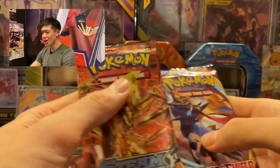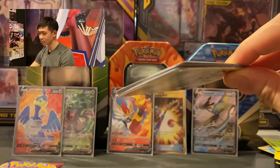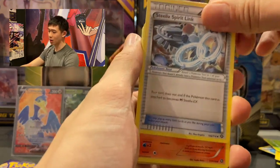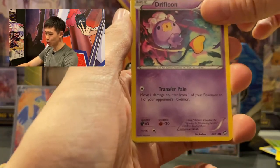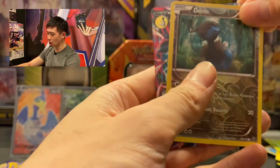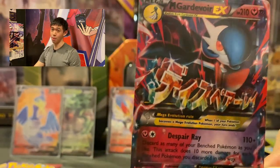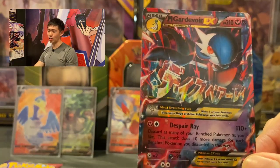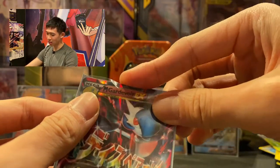Steam Siege pack — oh, Wailord on the front! It's a white coat. Going one, two, three. Cards: Steel Shelter Spirit Link, Rampardos, Apom, Drifblim, Marill, Fletchling. And we've got... a shiny Mega Gardevoir EX! Look at that! I'm so happy — I don't care what people say about this set, I got my shiny Mega Gardevoir EX! Mega Gardevoir, you sit down with Inteleon V.